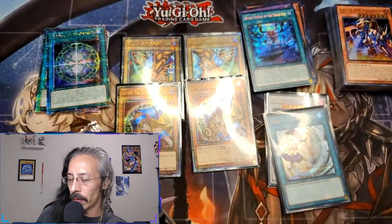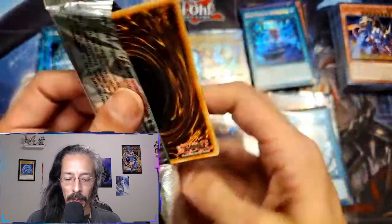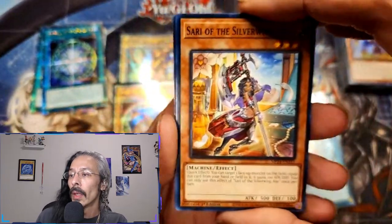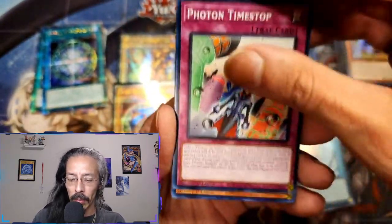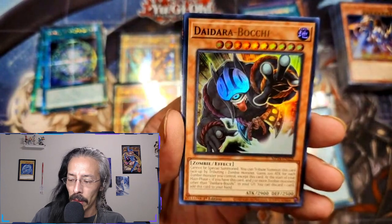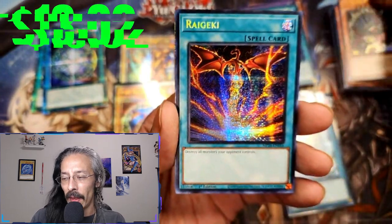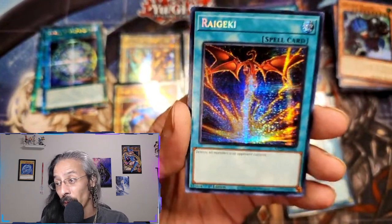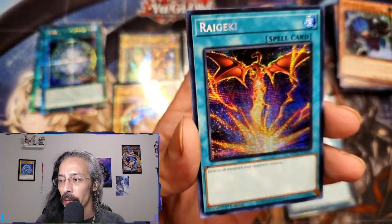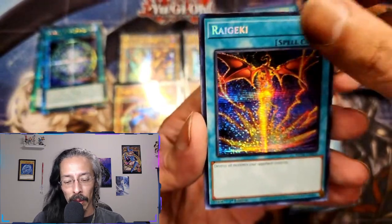We're already at like 20 minutes — last three packs of this half of the case. Come on, Blue Eyes! Daidara Bachi. And there he is — the Raigeki alternate art with Slifer just vomiting out Raigeki. Alright, another alt art down.